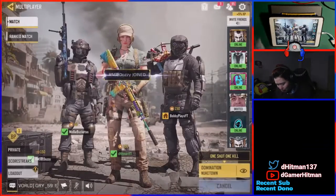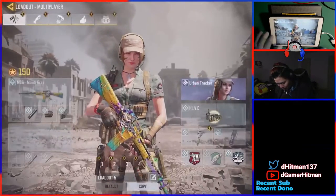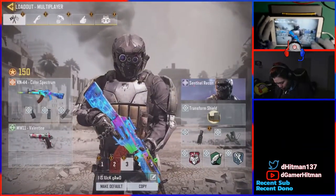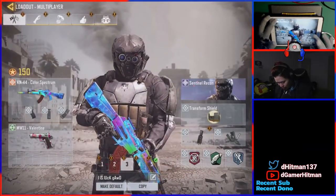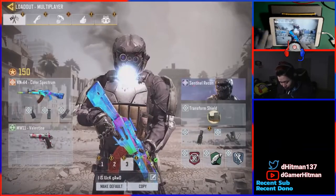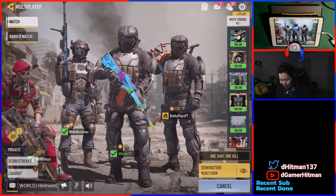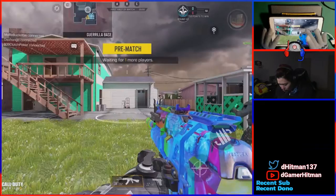We've got Bobby here - let's play with Bobby! If we're going for nukes I should go Vulture, Dead Silence, and Flat Jacket. I do like my Lightweight so we're gonna rock that. I'm gonna flex the skin in front of Bobby - there you go. Just gonna flex my first legendary skin in front of Bobby just to show it off.